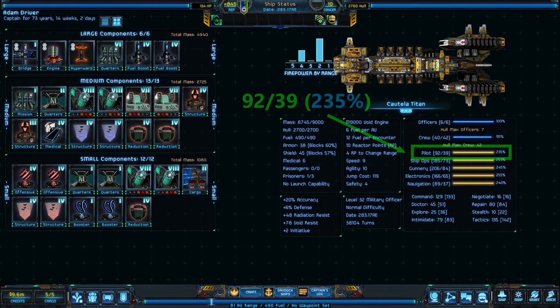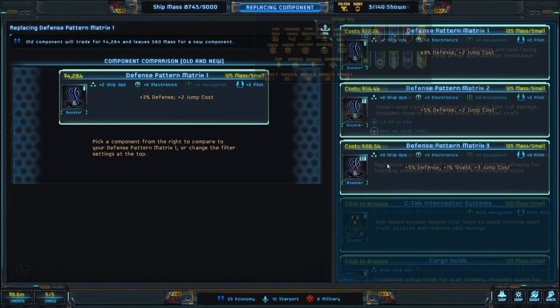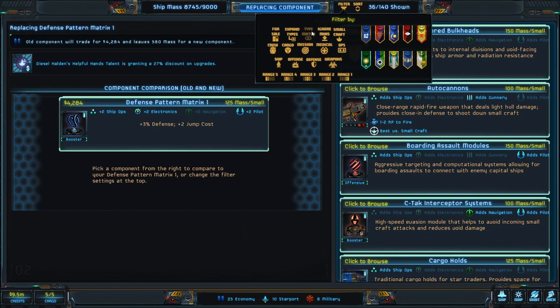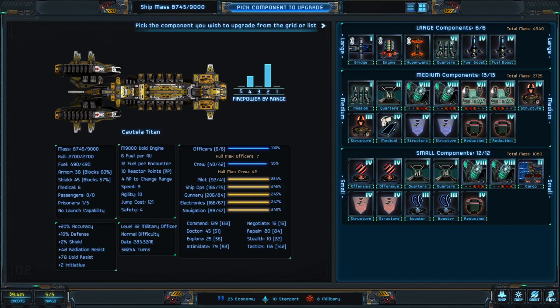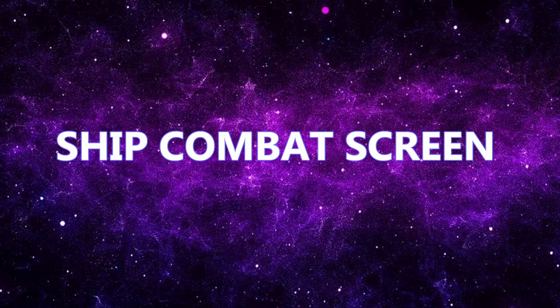The second way to fix an over-200% score is by adding or upgrading components on your ship that increase the score cap. By adding components that increase the pilot score cap, you reduce the percentage below 200%, increasing the number of dice you get to roll and optimizing your bonuses. Generally speaking, you want to always keep an eye on your ship's attributes and try to get as close to 200% as possible.